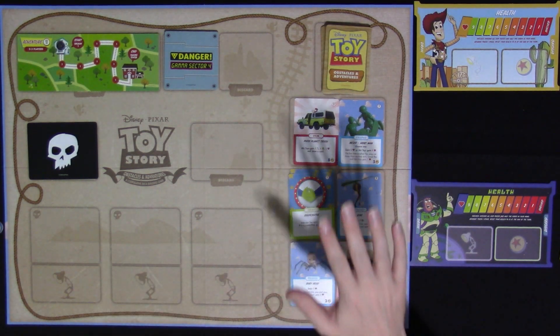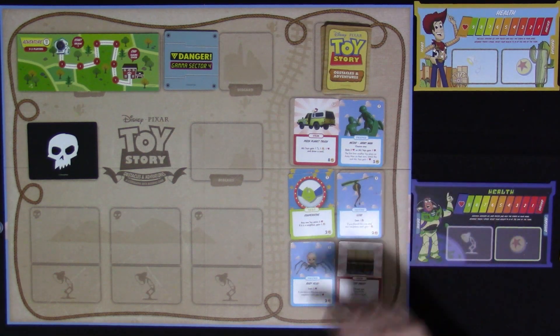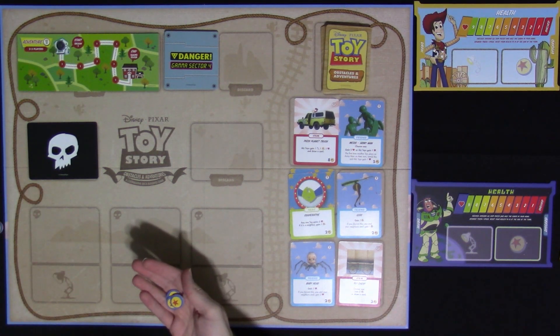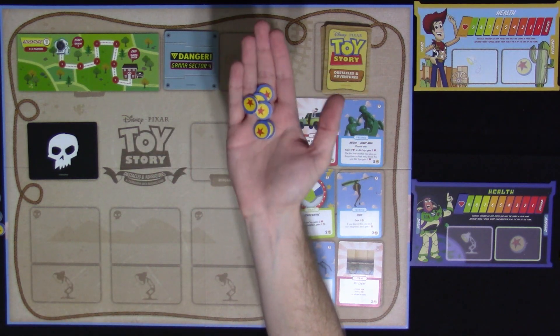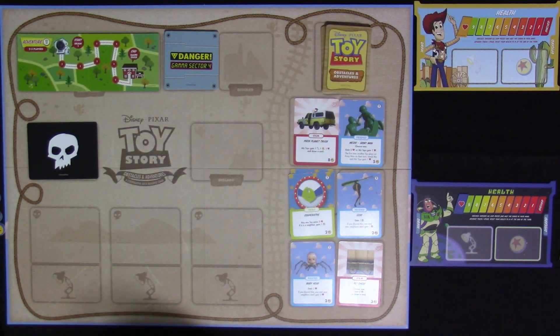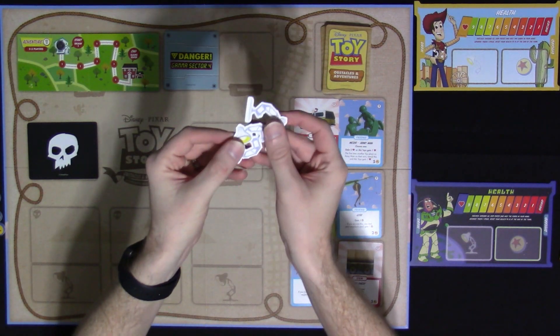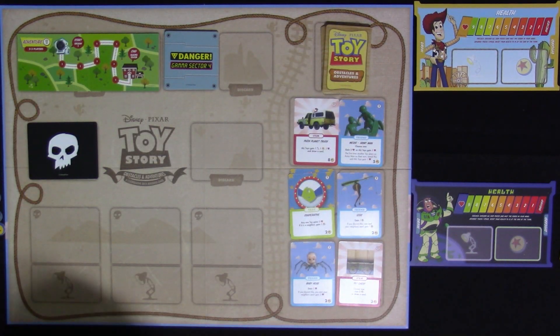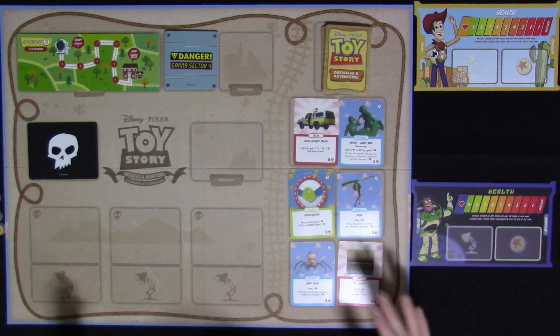It's a deck builder — you have a tableau that you're buying from, you add cards to your deck, shuffle them in, draw them, play them, etc. There are two types of currency: the purchasing currency, which is the play balls, and the power or attack, which is the Luxo light bulbs. That's how the game is going to work.